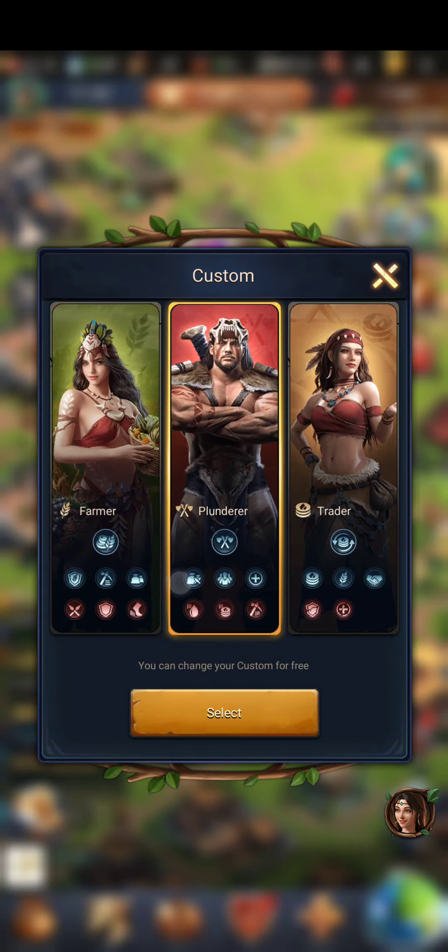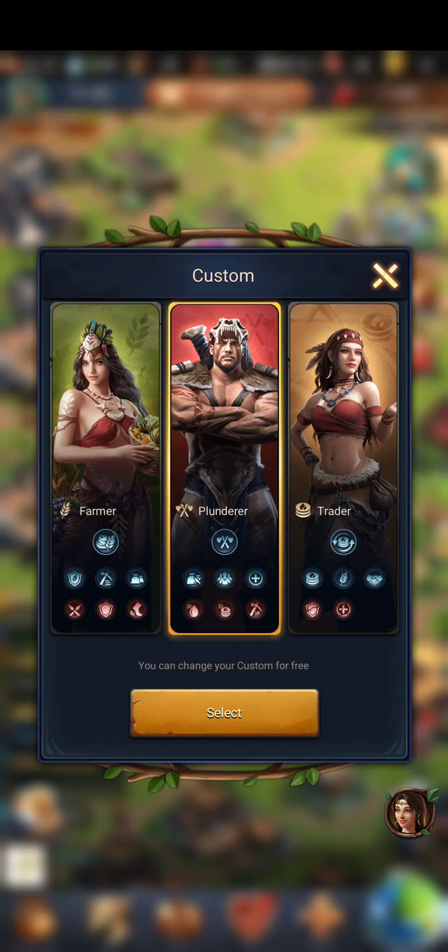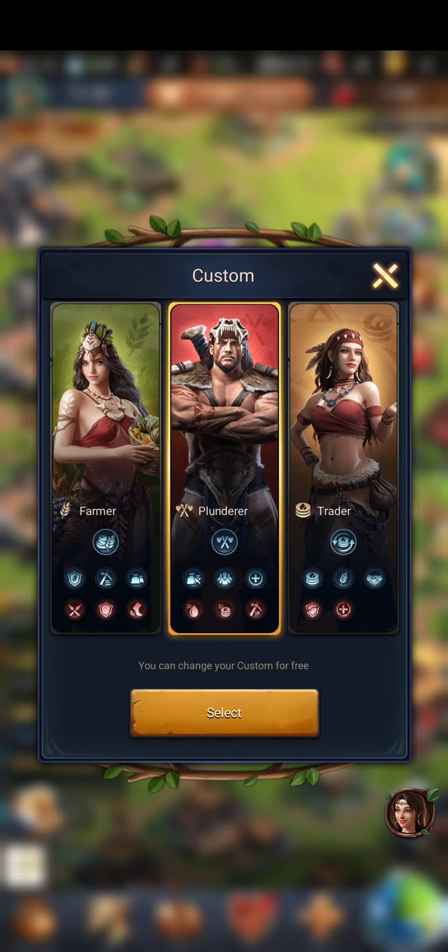With Plunder I get the Victory Cave, which I'll definitely need. I also get 100% to 150% warrior load when I attack someone — that comes in handy — 40% conversion rate, healing speed at 100%. The trade-offs are my production, gold, and gathering speed all take losses.